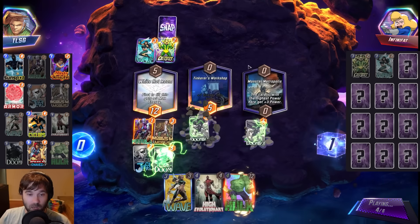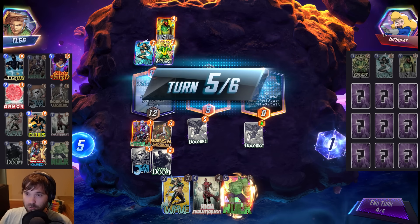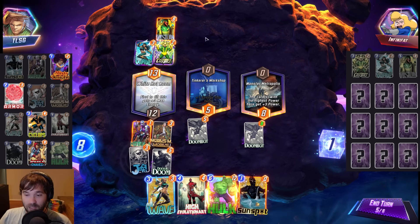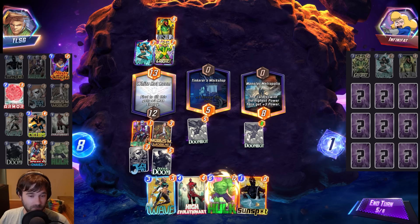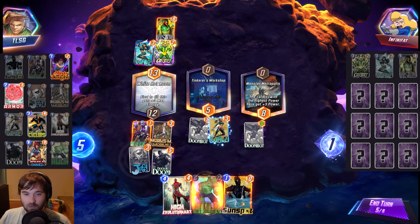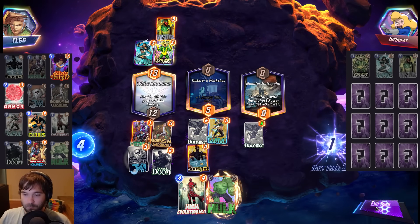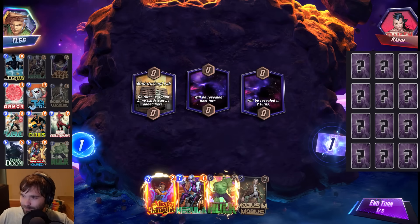They drop into White Hot Room — not what I was expecting. They go Vision instead. Very interesting — I'm guessing they didn't get their ideal play. They don't have a Mobius inbound and can only do one card per turn. So do we need to Wave? It would bring our Hulk down. Let's go Wave plus Sunspot and Snap. The Wave will bring our Hulk down to 4. We do get the Retreat.